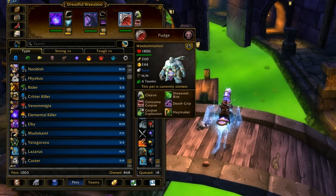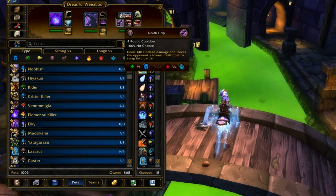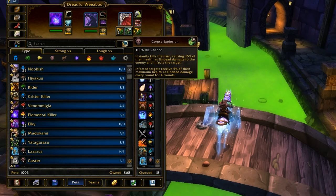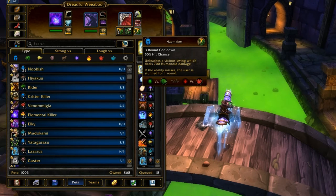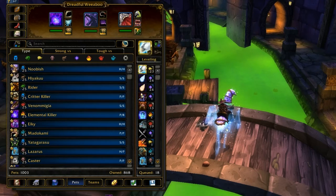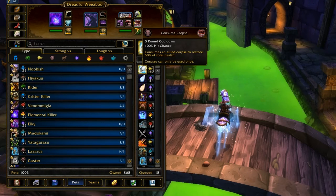Death Grip is fine — it's good for screwing over your opponent sometimes — but he's too slow to really take advantage of it in the better way where you can use it first in the round to interrupt their turn. His third slot abilities are both pretty bad. Usually just take Haymaker during your turn of immunity to try to get some extra damage, because if it goes off that's 700 damage, but it only has a 50% chance to hit.